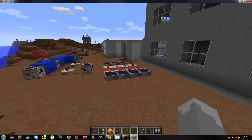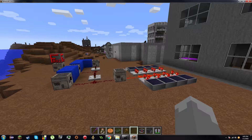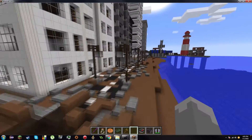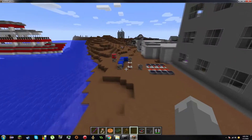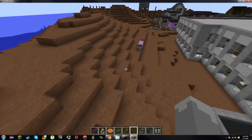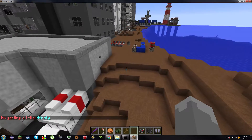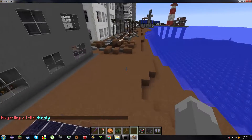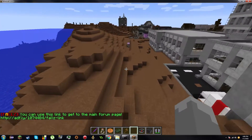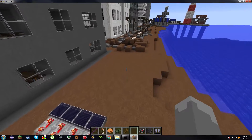We're going to start off with base building. First, there is a new friend system — you can add friends, but keep in mind this system is purely for people you genuinely trust, like people you've been friends with for years. Adding someone as a friend in this game makes it so they are able to destroy and place blocks inside your base no matter what, regardless of faction. It's basically the ultimate way to make sure your real friends can always build in your base.